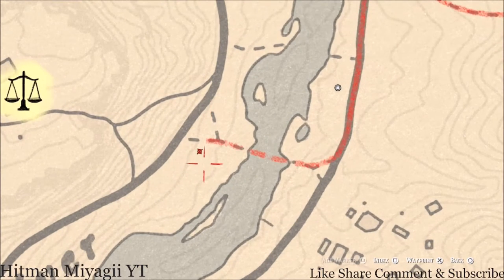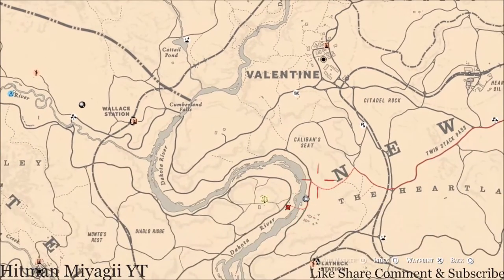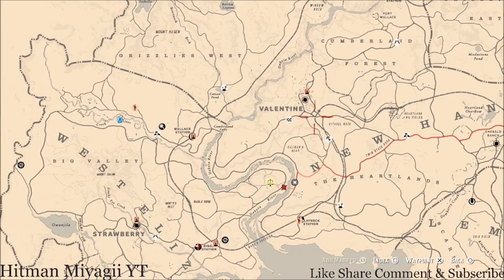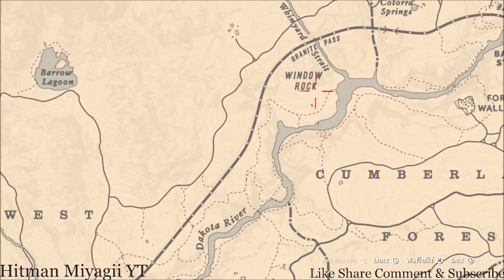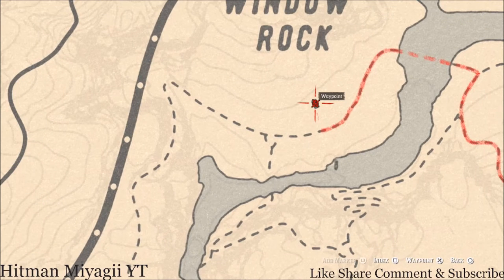The next thing I want to tell you about is the Caribbean rum antique alcohol bottle, which is all the way up here at Window Rock inside this shack. You can run back up to Valentine, or if you have the fast travel in your wilderness camp use that. Go to Valentine, take this path up through the Cumberland Forest and around, and the Caribbean rum antique alcohol bottle is right here inside this shack, directly to your left as soon as you walk through the door.